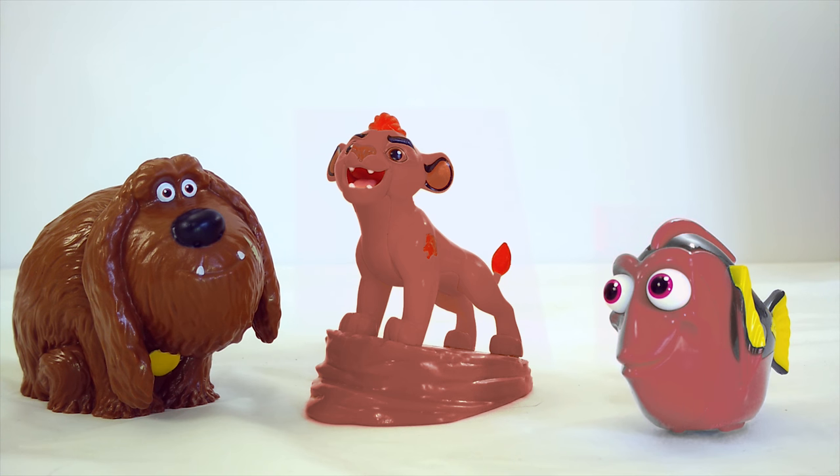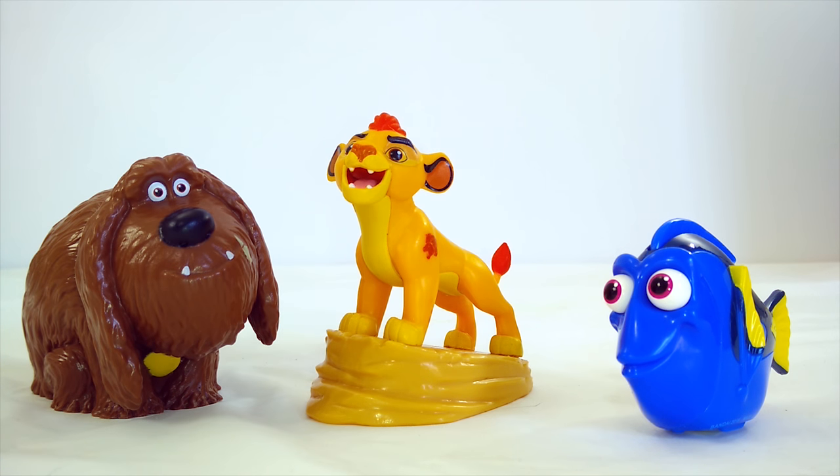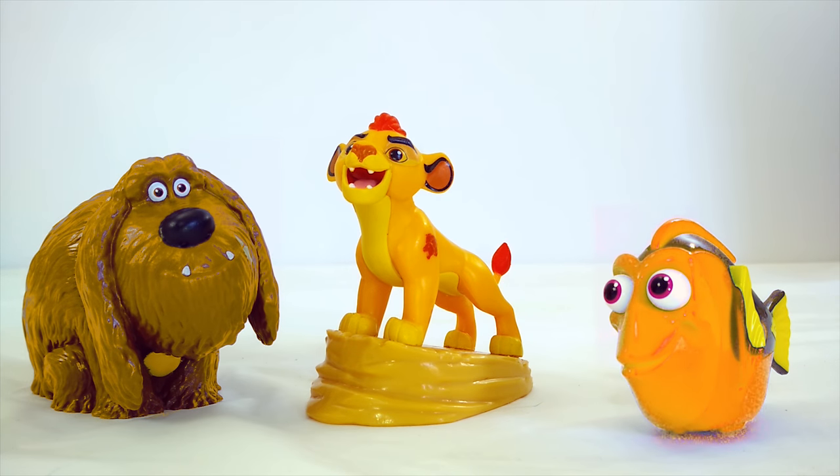All these toys are brown, but only Duke is supposed to be that color. Let's fix them up. Let's turn Dory back to blue, Kion back to gold, and Duke can stay his color. Now let's try putting Kion's color on these other toys. We'll take gold from Kion and put it on Duke. That's pretty cool looking — a golden Duke. And now let's put gold onto Dory. There we go. Now Dory is a golden fish. They all look pretty cool like that, don't they?